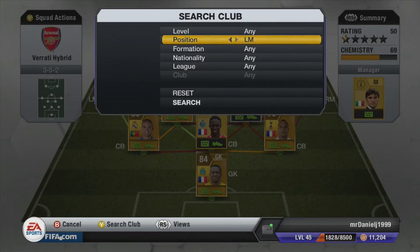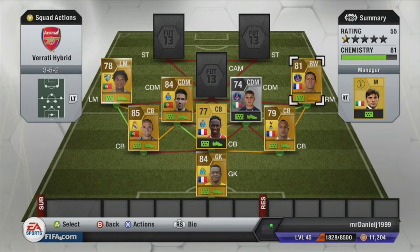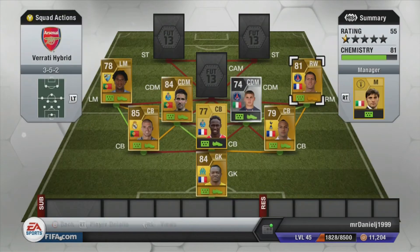Our right midfielder isn't actually a right midfielder, but he still gets full chemistry. It is Jeremy Menez from PSG — also French. Really good on this game, 4 star skills, really good pace, really good dribbling. One of my favourite players in the game, and he only cost me 2.4k — a real bargain. Really enjoyed playing with him, and he's 81 rated.